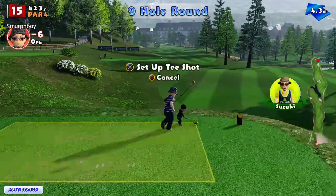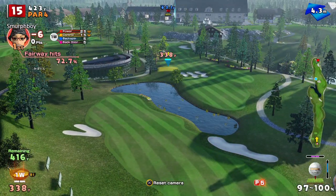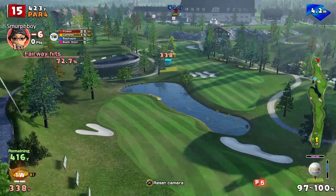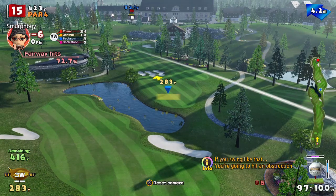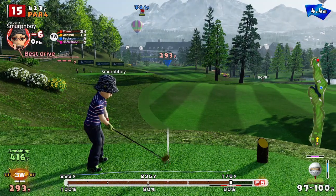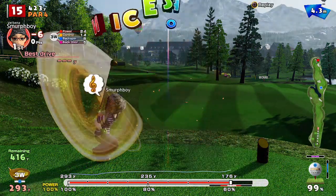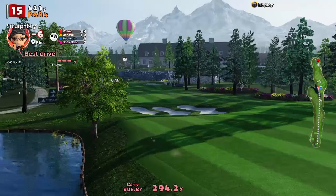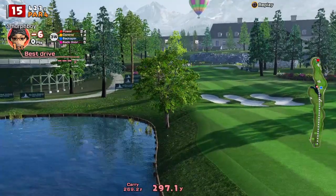Hole 15 — it's a par 4! With a tailwind — 423 is ridiculous, frankly. The problem is these bunkers; they're right where you're going to land and there's no easy way out. I might be sensible and just see if we can power up our three wood. The fringe — and that's going to be wet! Will it hold? No, it's in the water.